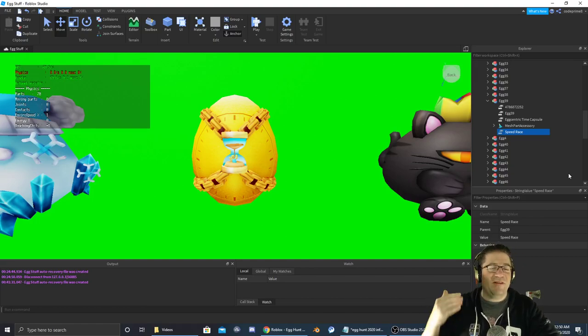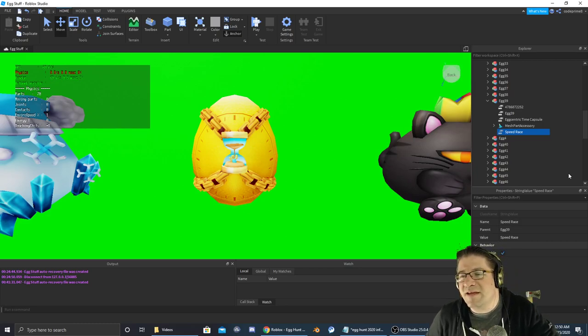Good evening everyone. My name is Heath Haskins, Code Primate, and welcome back to another Easter Egg Hunt 2020. With me, Heath Haskins, Code Primate — I just said that. Whatever.